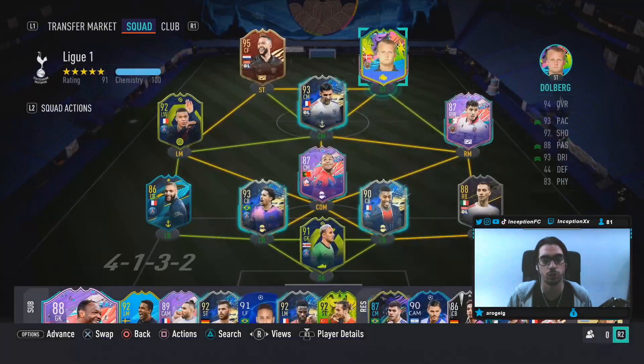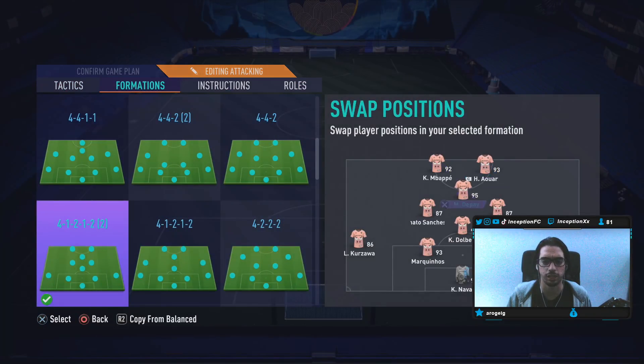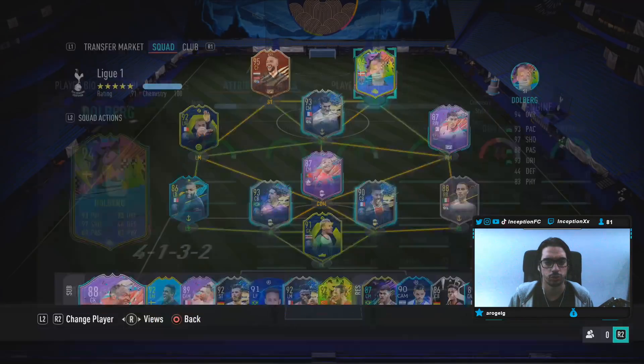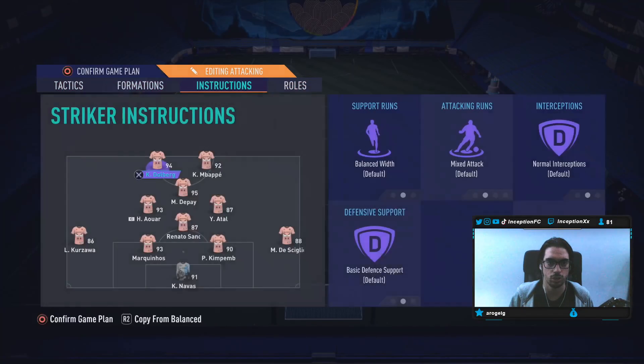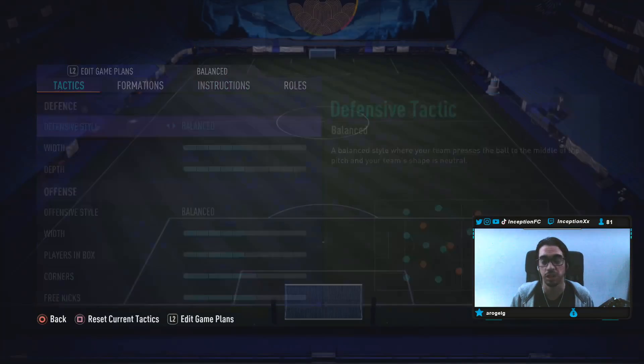With this Dolberg card we're lining up in the 4-1-2-2 formation. He'll play as one of two strikers. I'll switch Mbappé over, Depay plays as an aggressive CAM, and Renato as the CDM. Dolberg is right-footed, so we'll try him off to the left side. Let's try him out and see how he plays in game — hopefully he's a beast.